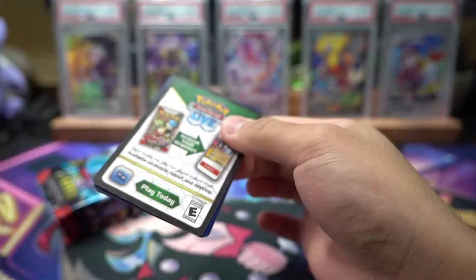Third pack. We got Exeggcute, Mankey, Flittle, Pikachu, Atticus, Dunsfang, Damosel, Wooper, and Fidough. For rare we have just a regular Goldenglow.